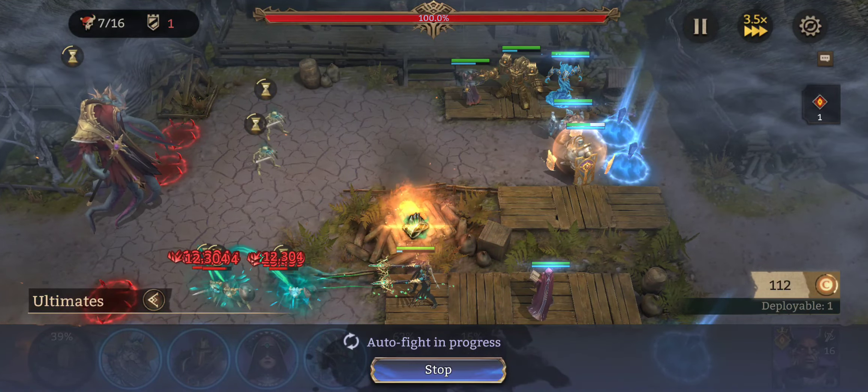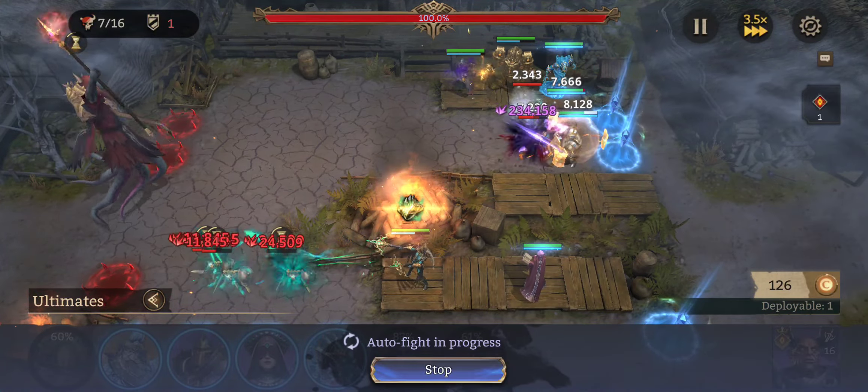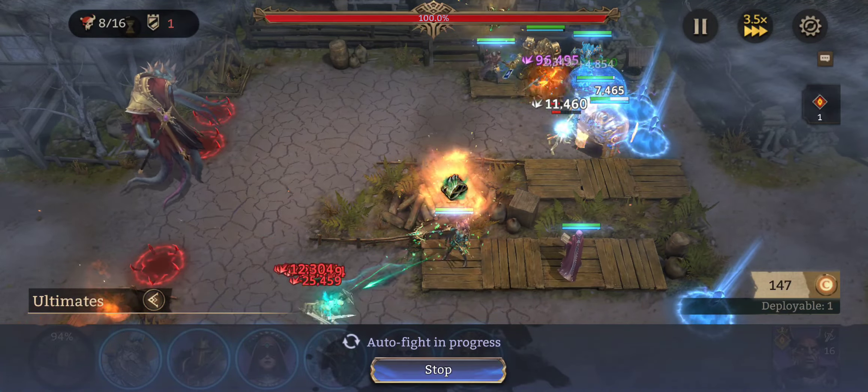Up here you're just worried about two of the big guys stacking. When it's one of them your tanks receive almost no damage, but when it's two of them your tanks get hit pretty hard.